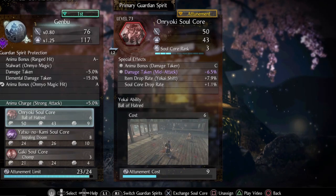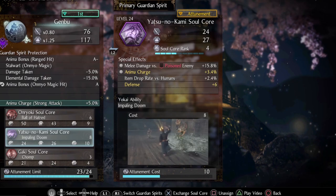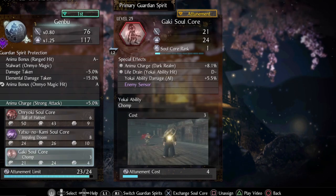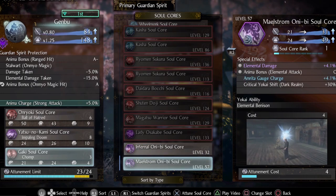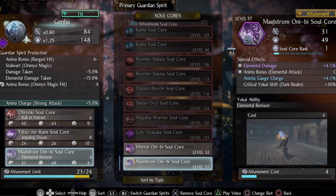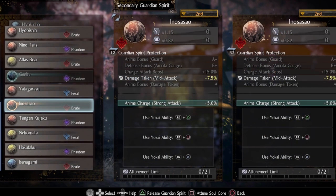The soulcores we want are Onryoki for damage taken mid-attack reduction, Yatsu no Kami for melee damage versus poisoned enemy, and ideally the last one should be an Onibis Soulcore to have the ability to apply an element to your weapon without needing talismans. The secondary guardian spirit should be Inosasao for damage taken mid-attack reduction.